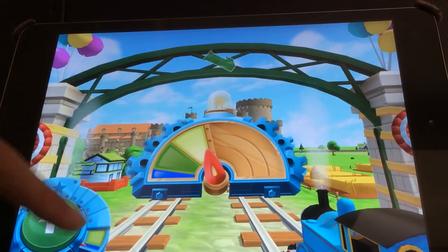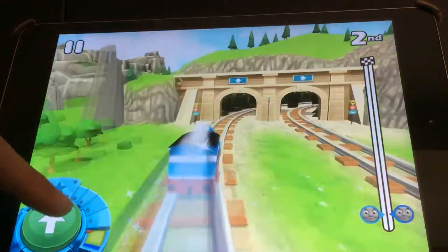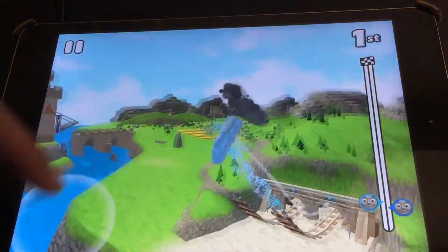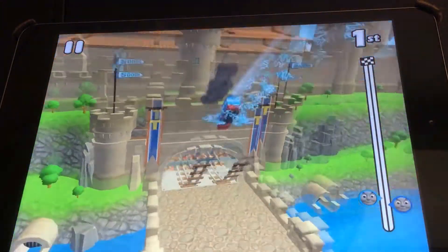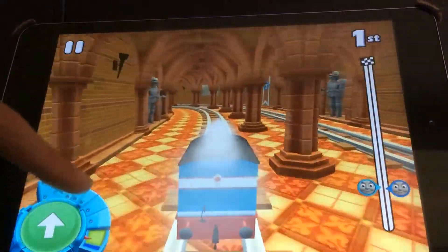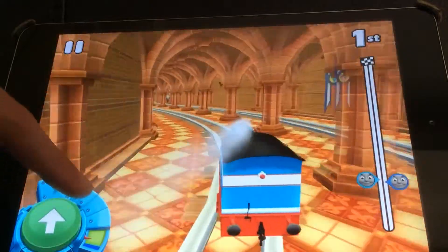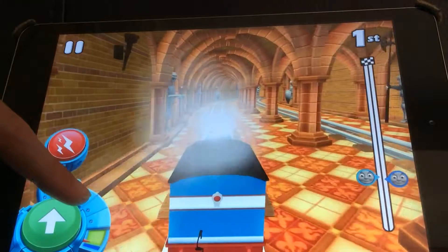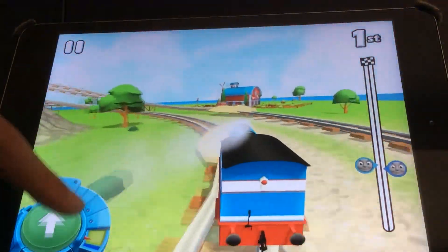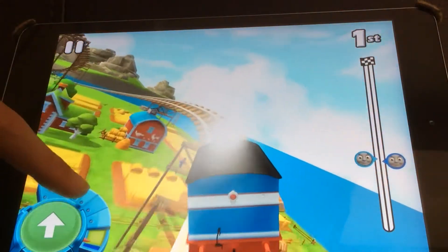Three, two, one, go! This is the ultimate race — who will win it? Streamline Thomas uses his lightning booster; it's a good start for him. All through the medieval tunnel — a lightning booster! Streamline Thomas is just in the lead, with Thomas very close behind.